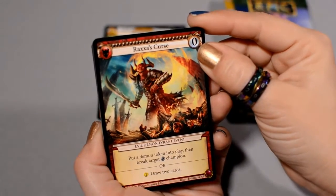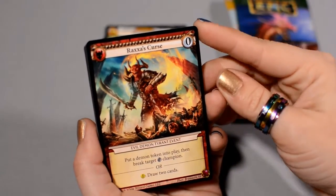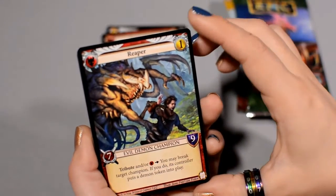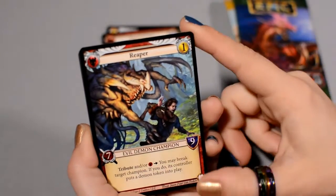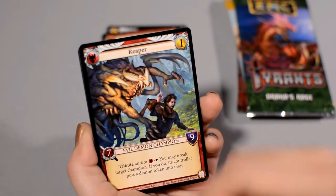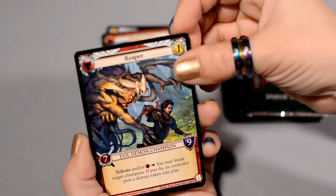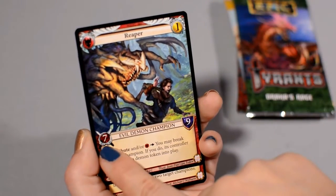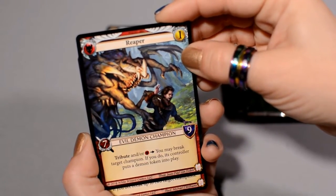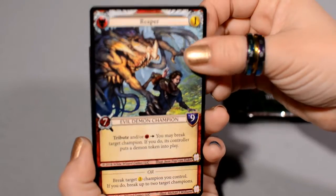Raxa's Curse is a free Evil Demon Tyrant event — you get a Demon token to play and then you break another zero-cost Champion, or you can draw two cards. Reaper is an Evil Demon Champion with no Ambush, costing your gold for a 7-9. Tribute or faction ability: you get to break another Champion, and if you do, they get a Demon. So for getting out this big creature and that extra bonus, you could be putting out all those Demons — replacing crappy things with Demons, or just getting rid of your opponents' big scary things.